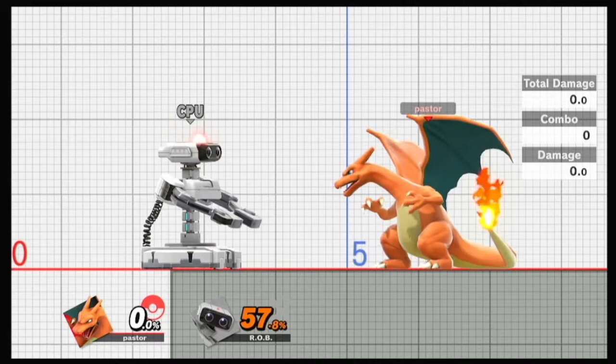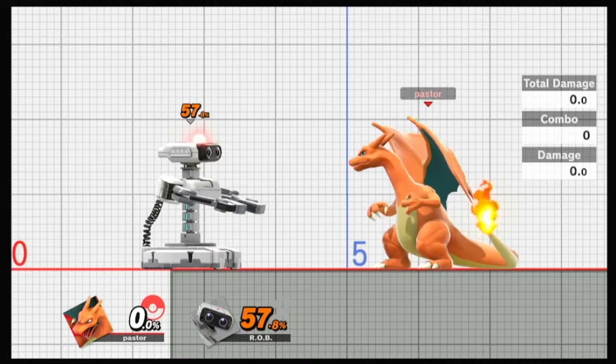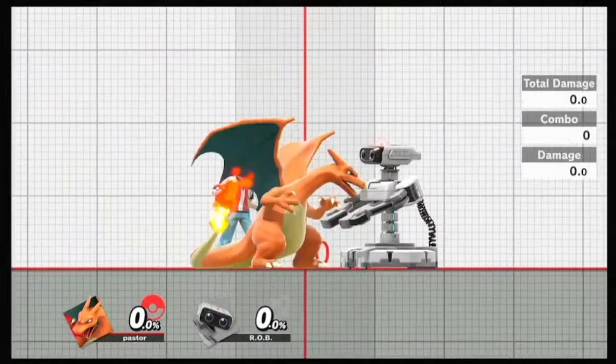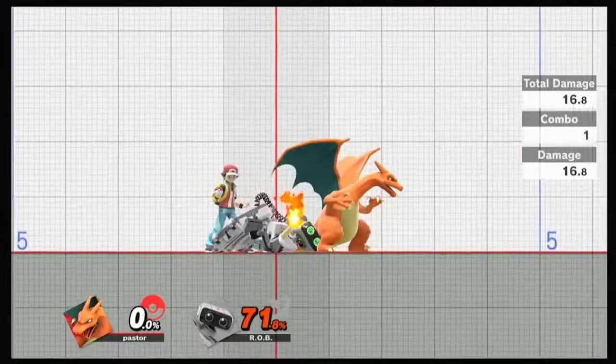Down air for both of them can hit below ledge. I actually have a clip on my Instagram of me fighting a Cloud player - instead of using Ivysaur to continue the stock, I switched to Charizard because I wanted the fire and I knew it could just spike him trying to recover with Limit. And I hit him through the stage. So down air is very good for being at ledge and hitting that. You can also combo off of it - into grab, and if you have percent on them you can obviously get a spike into something.